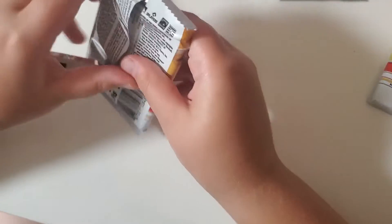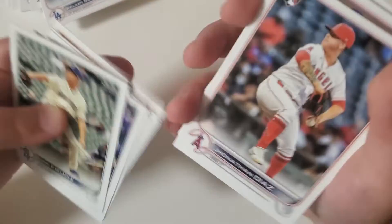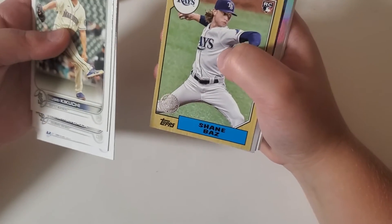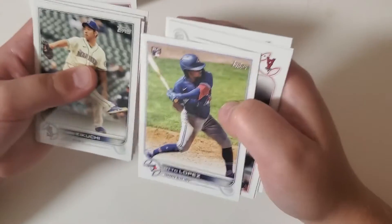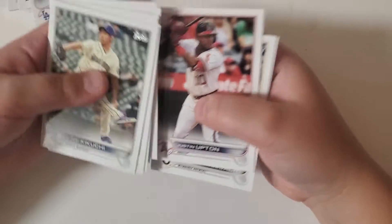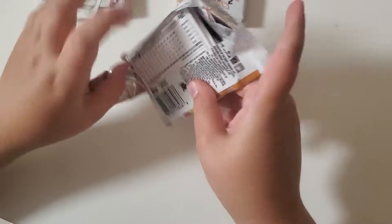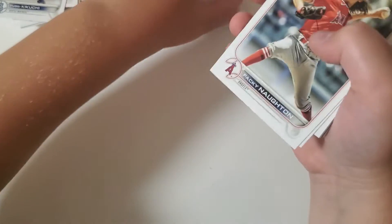Two more packs until the Relic Pack. We still haven't found that helmet card — I think it's in there. I did say it's guaranteed. It said on average, I think. Diaz. Shane Bays. Cody Bellinger — he's a seventh throwback again, but it's not actually a throwback because he's a rookie. Another Autolupus, Justin Upton, and Edward Cabrera. I think it's most likely going to be in this because it's way bigger than the other ones — Helmet or a Relic.